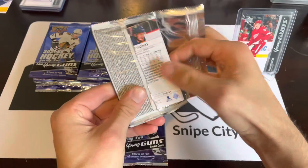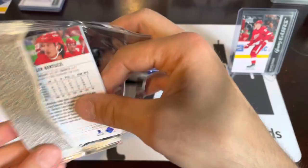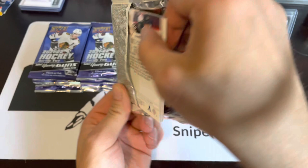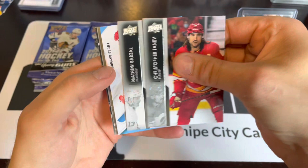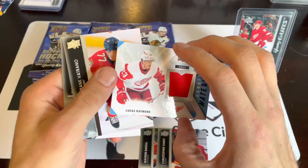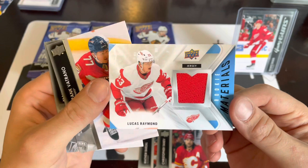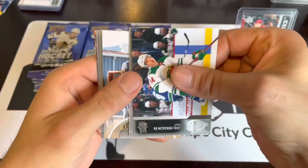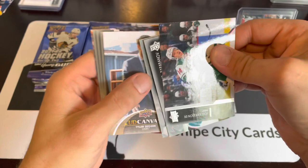We've got a Sampo Ranta Marquee Rookies retro, another Marquee Rookies of Jake Oettinger, another fat pack — and it's another Rookie Materials: Lucas Raymond Rookie Materials! What is going on with Series Two? We spent so much money on Series One and got absolutely nothing decent, but Series Two — two boxes in and already looking so much better. Unless we're just getting super lucky, maybe we should quit while we're ahead.